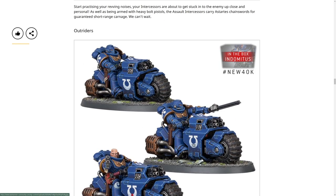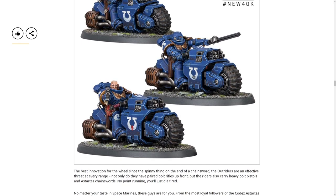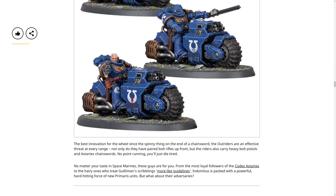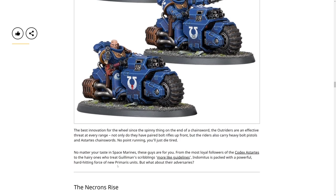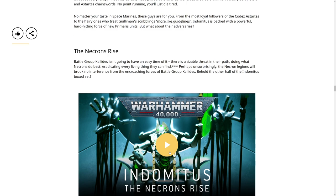The Outriders - I haven't really looked into the bikes at all, so I don't know any stats, but I'm going to assume they're pretty similar to normal Space Marine bikes but with two wounds instead of one. Bolter, heavy bolter, evasion from the wheel, and a chainsword. The Outriders are an effective threat at every range - heavy paired bolt rifles up front but they also carry heavy bolt pistols and an Astartes chainsword. From the most devoted followers of the Codex Astartes to those who treat Guilliman's scribblings more like guidelines - a powerful hard-hitting force.